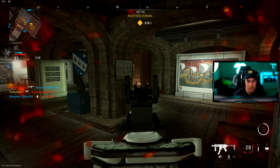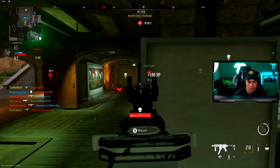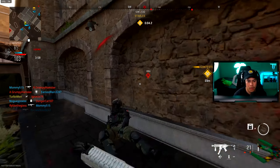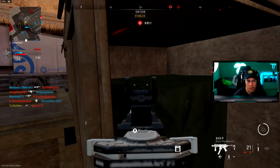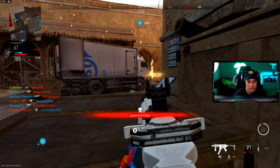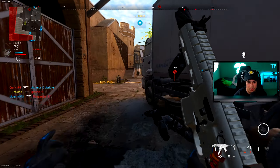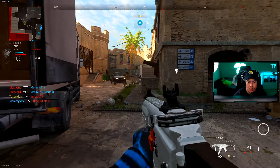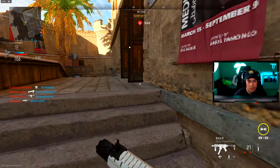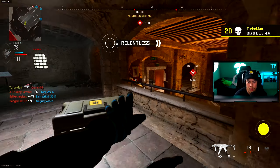Oh yeah baby! Why isn't this guy showing up on the minimap? Wait — where's this guy? Dude, I've gotta get out of here. I feel like they're gonna come through these doors. I think we're good — how about a little trap right here.